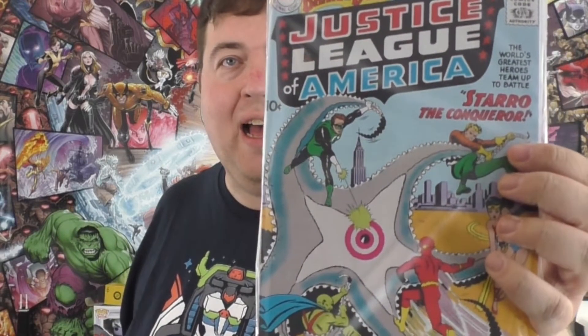We have a replica comic book. They did this before with Action Comics number one, the first Superman comic. This is the first appearance of the Justice League of America — a reprint of Justice League of America, Brave and the Bold presents number 28 versus Star of the Conqueror. That's awesome. I love getting comic books. The reprint of Action Comics from earlier in the year was really amazing. We also have a 10% off coupon for Loot Crate, and the Unite 2.0 magazine.